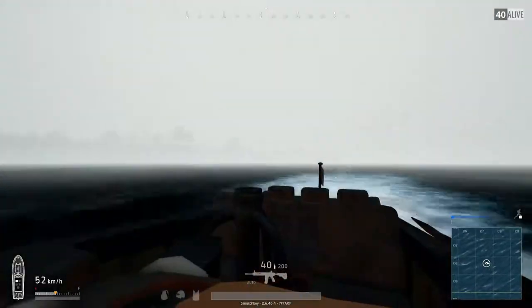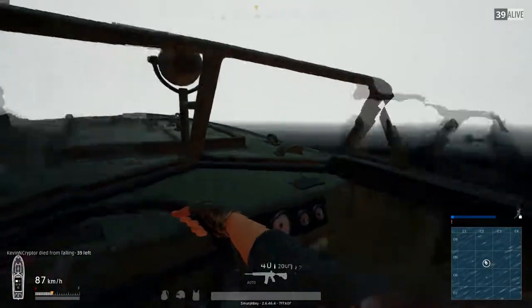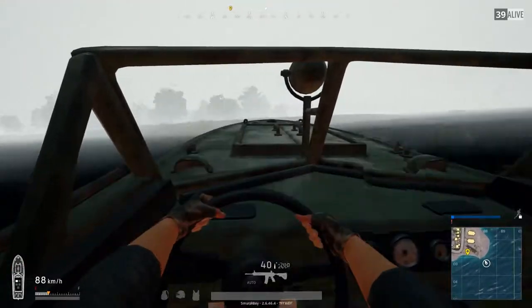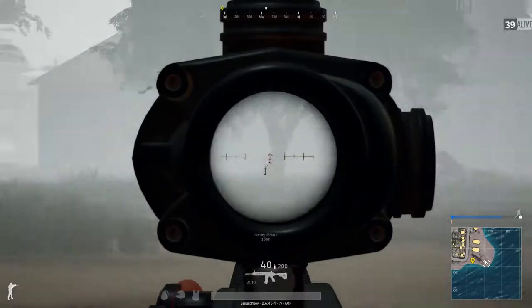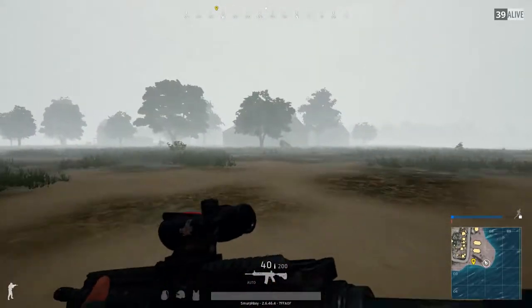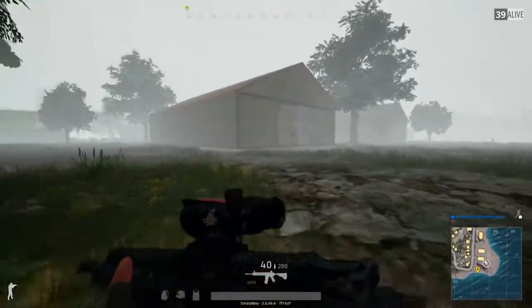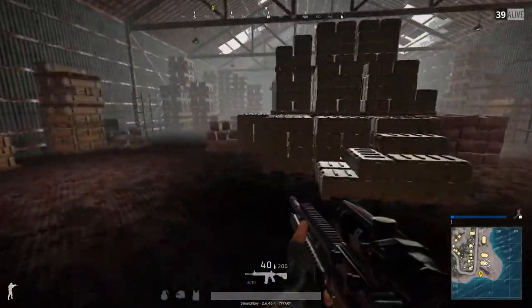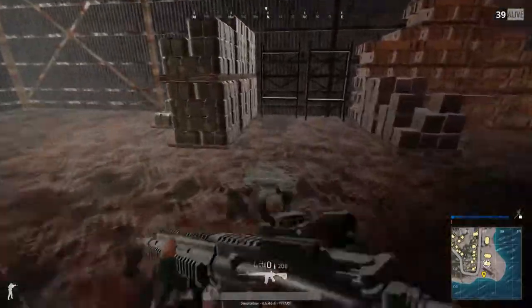I'll stop here just to check if there's any other boats. We're coming up to Promorsk and we're going to beach it just south of the warehouse. Run it up the beach. The 4x is particularly useful here. We're going to go and have a bit of a loot. We're just trying to keep an eye out, looking for open doors specifically. This looks sort of looted — there's a few bits and pieces.